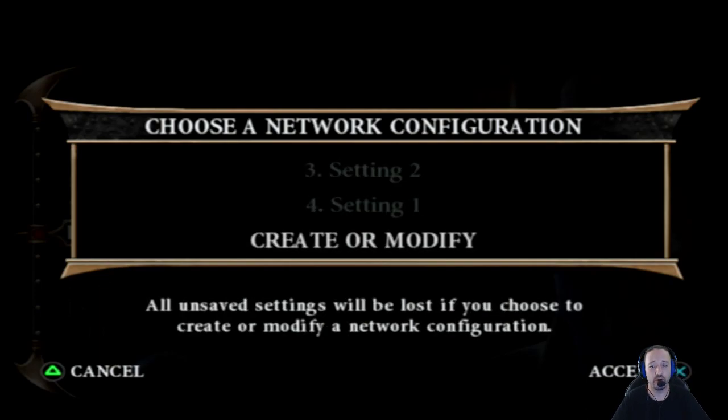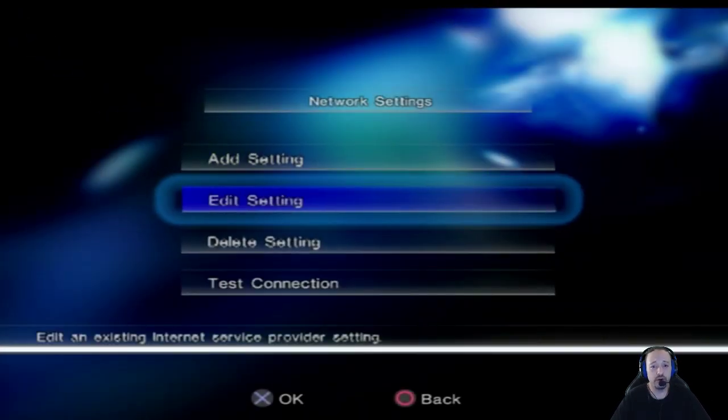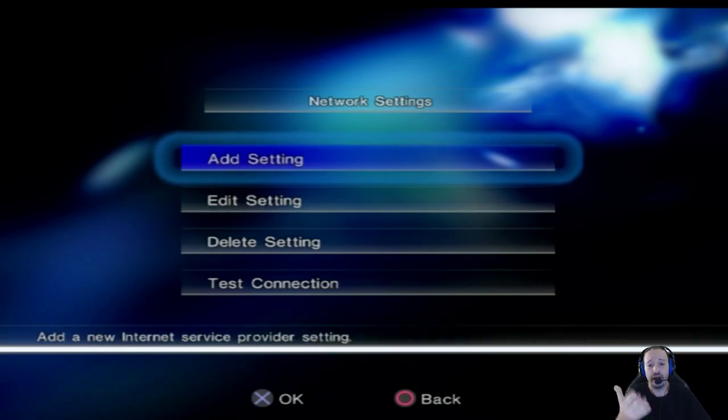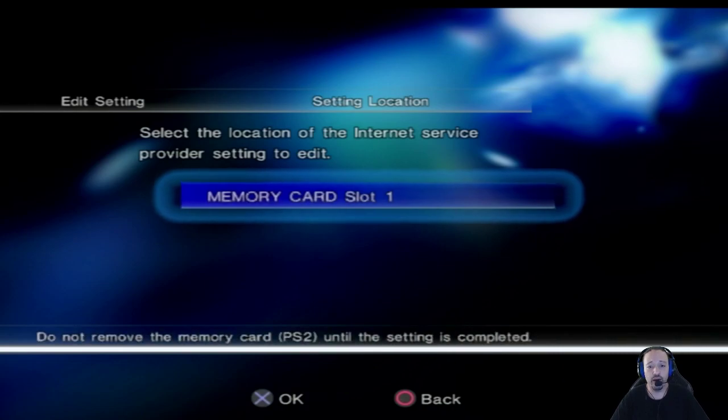You're going to be going down to Create or Modify. If you don't have any internet setting saved on your PlayStation 2, if you have one already created, all you've got to do is modify it. If you don't have one, just Create one. Then once you're in here, if you don't have one, you're going to add a setting. If you already have one, you're just going to edit it.